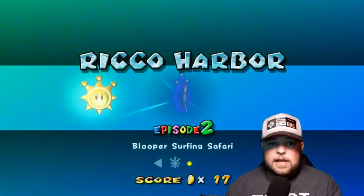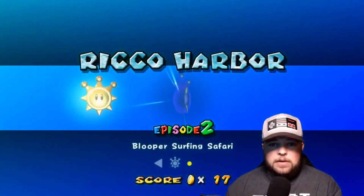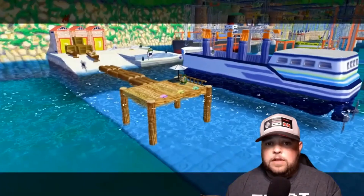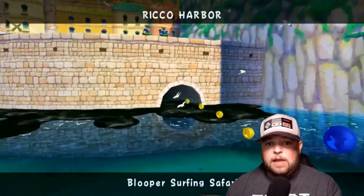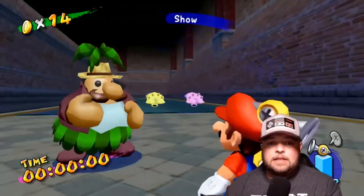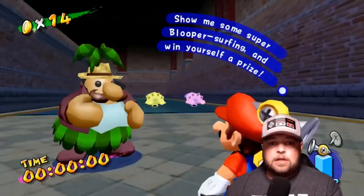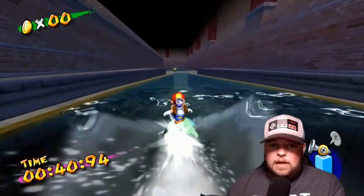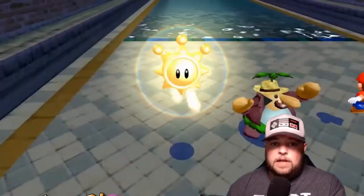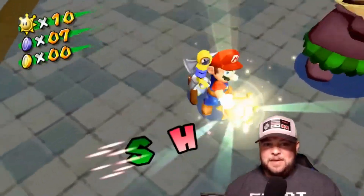Now let's go over the second shine sprite of Rico Harbor: Blooper Surfing Safari. For this one, all you have to do is make your way to that dock, jump on one of those bloopers, and make your way over to this cave. Once you make it inside the cave, talk to the guy to start your Blooper Surfing Safari. You basically just have to make it without running into anything. I took over 40 seconds to beat it and still got the shine sprite.